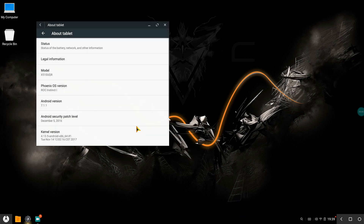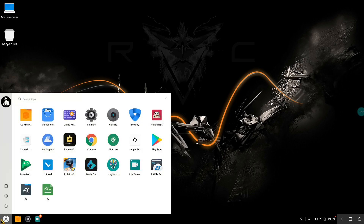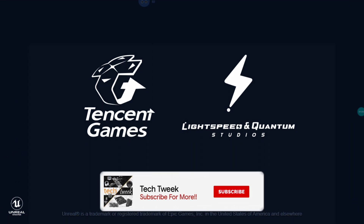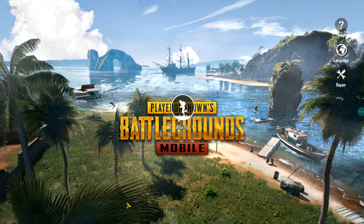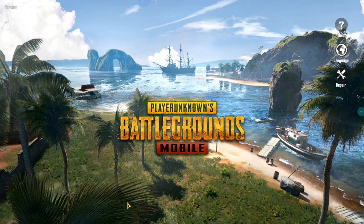This version of Phoenix — let me go to About Tablet and show you — this is the ROC Instinct One. I just installed it on my system. If I go ahead and open up PUBG Mobile, it will just start running without the compiling resources bug. I've been using this since morning and I'm loving it — as you can see, there's no compiling resources issue, so it's working pretty great.